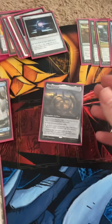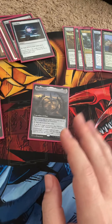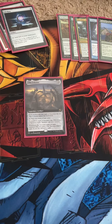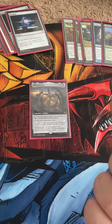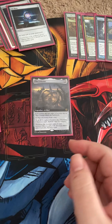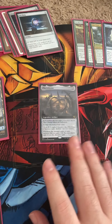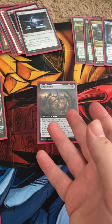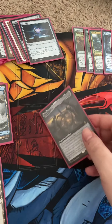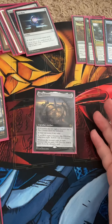I looked up prices and it's super cheap right now — between one to five dollars, with five dollars being like a foil full art. The effect is very similar to stuff like Mystic Remora, Esper Sentinel, and Rhystic Study. Mystic Remora sits around nine to ten dollars, Esper Sentinel is around fifteen, and Rhystic Study is around twenty-five to thirty dollars or more.